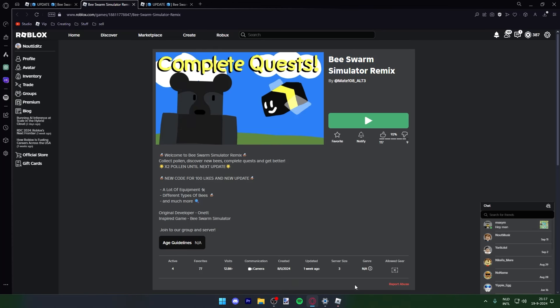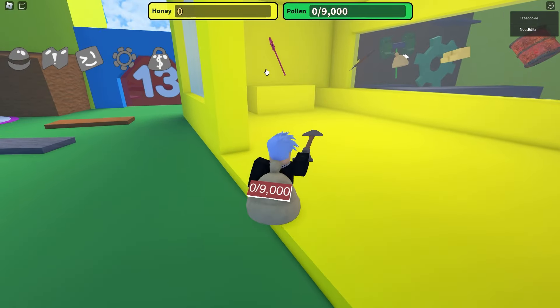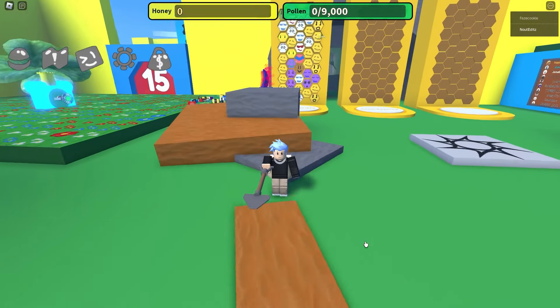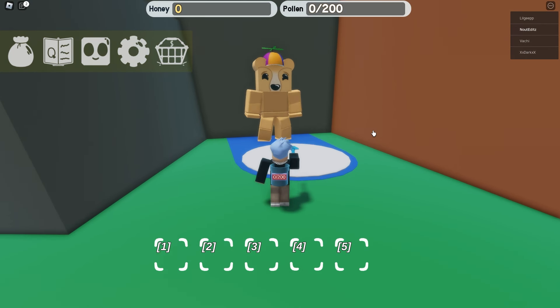Bees from Simulator Remix — and not the bees. We already played this. Where's our princess wand? I don't want to play this. Bees from Simulator Inversion — what is this bear? Bear junior.